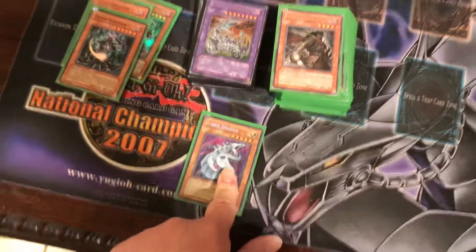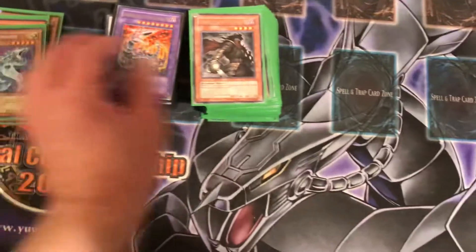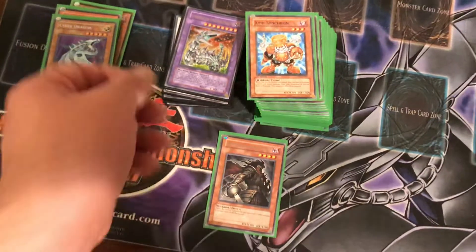Then you got one Cyber Dragon, in case you go against gadgets — Camarotech Fortress Dragon, obviously. Then you got one Armageddon Knight. When this is summoned, you can dump one Dark-Attribute monster from your deck to the Graveyard.